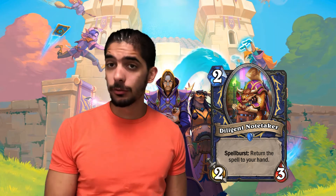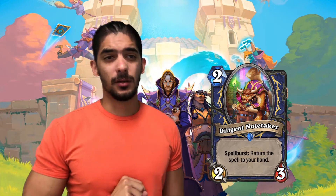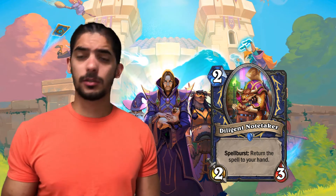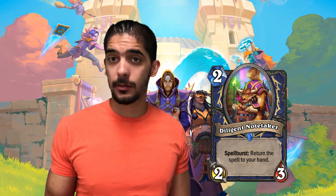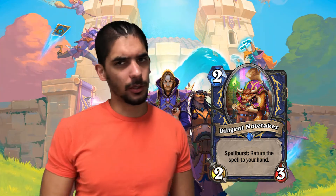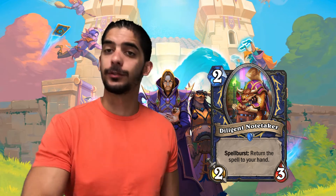You can play him on turn 2 and he's a decent turn-3 body. Shaman right now doesn't have a lot of good 2-drops — it has a 2-mana that deals 1 damage to everything, but basically lacks decent 2-drops. This guy is an okay 2-drop for turn 2 and he's pretty decent when you play him on other turns, especially if you're gonna use a spell. Even on turn 2 you can use 0-mana spells with Shaman.